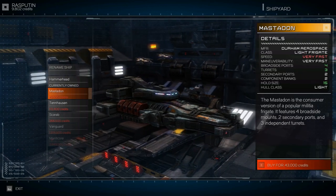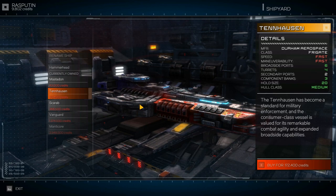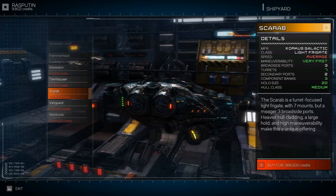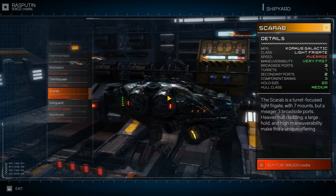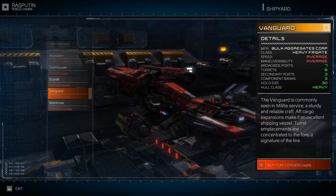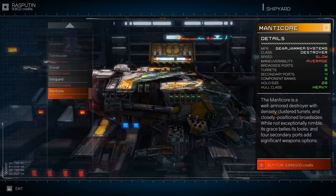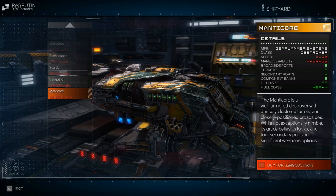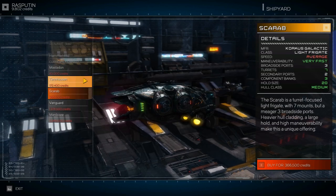After the Hammerhead we have the Mastodon, which is a little bit bigger — it can carry more cargo and has more broadside ports and turrets. Then the Tenhusen, which is even larger. Then the Scarab, which is quite a bit slower but maneuverable — a bit of a tank. Then the Vanguard, a heavy capital ship. And finally the Manticore, an absolutely huge, very slow barge, but a complete monstrosity of a tank. So you've got a good variety of different ships you can buy.